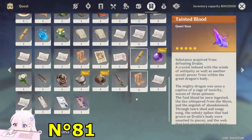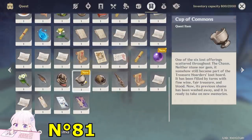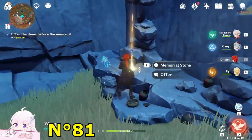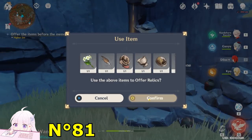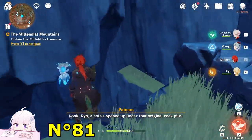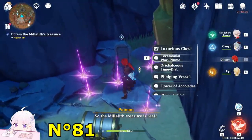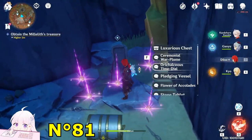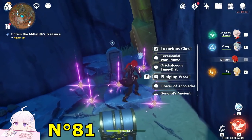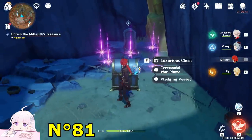I already have all six items so I don't need to go search for them — if you need them, go check that guide. Let's just offer everything and this will open a luxurious chest plus five artifacts. Those are four-star artifacts — it's not recommended to pick them up because you'll just melt them for EXP; it looks more beautiful to leave them here. Let's get this chest.